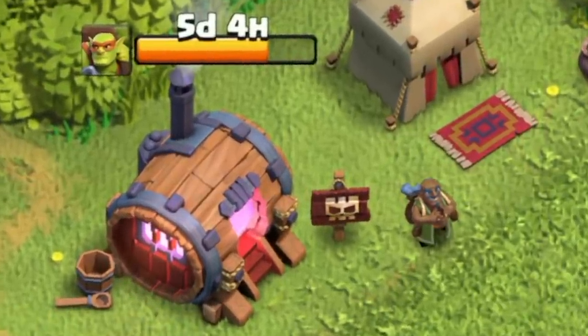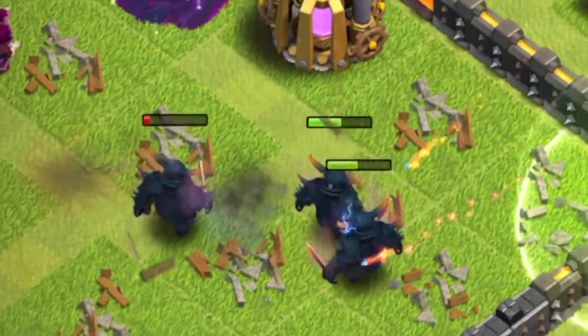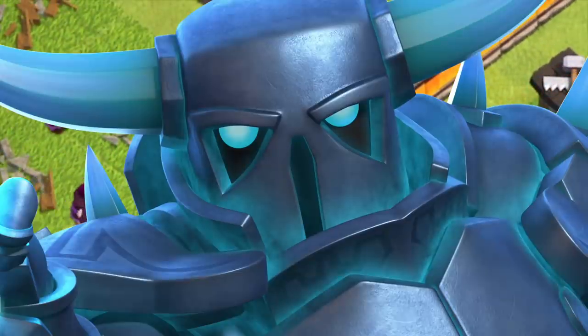Previously on Town Hall 11 Free-to-Play, we used Sneaky Goblins again to steal gold and elixir fast. Today, I'm feeling some P.E.K.K.A. farming army, but on a totally different level.